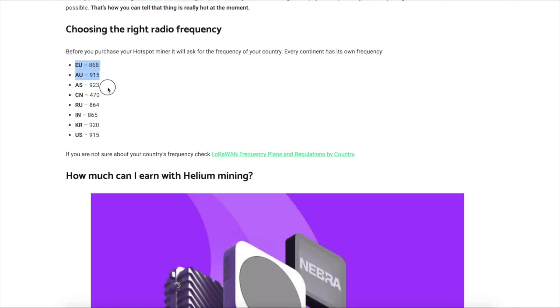This is how you choose your radio frequencies — it's based on where you are located. So if you're in the U.S. you're looking at 915.